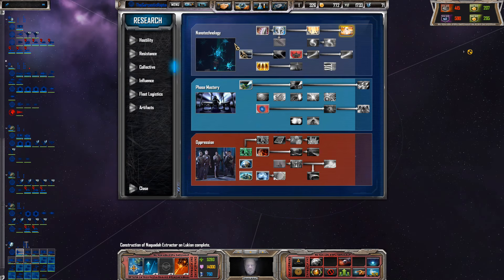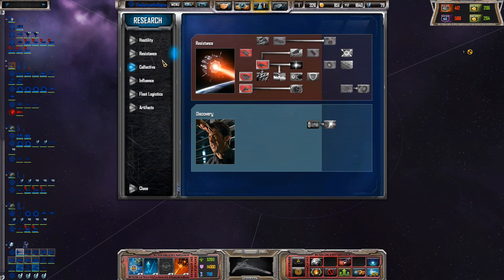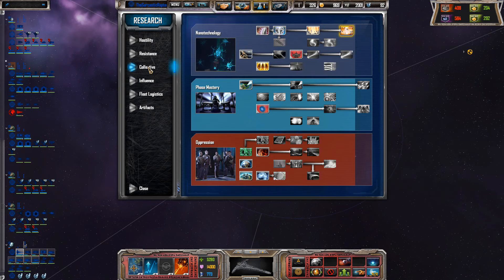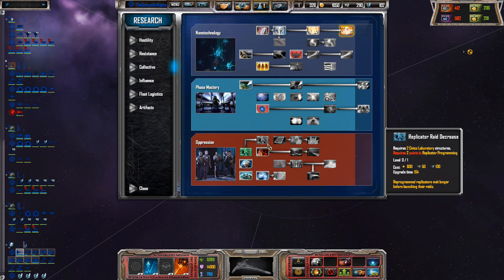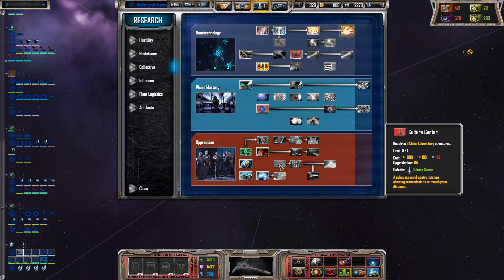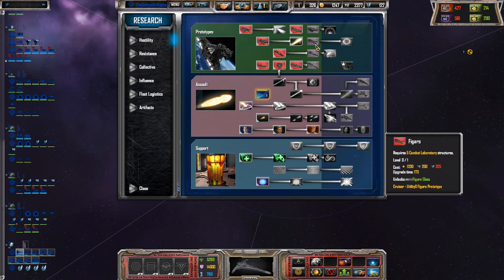Definitely going to need some more ships down the line. And better upgrades, evidently. I'm just thinking what else is going to be good. Where are we on programming? Don't really need that. What ships can we get? A new cruise utility.